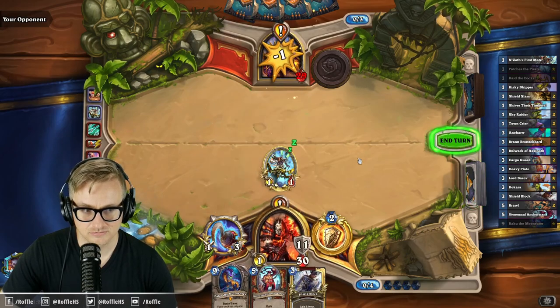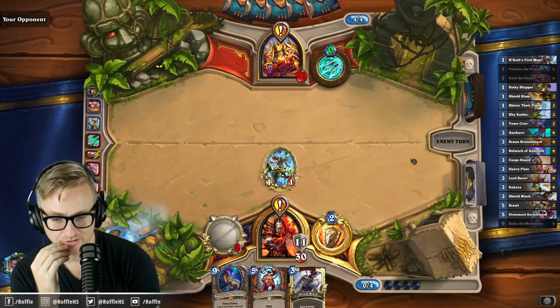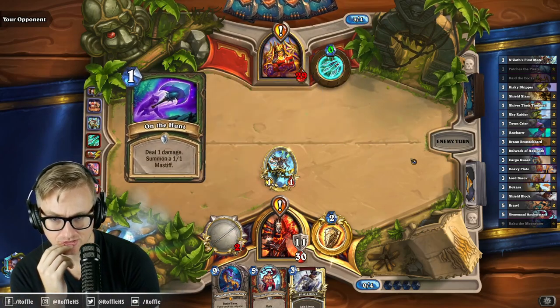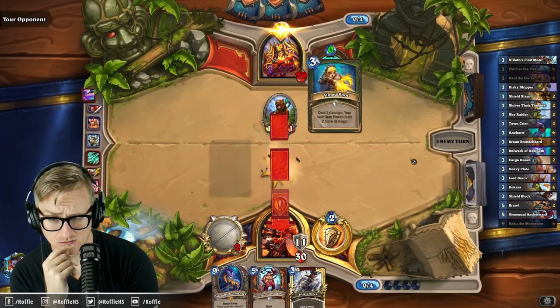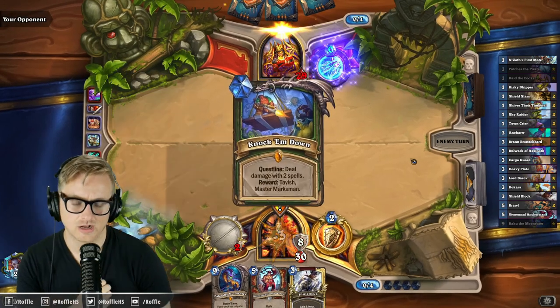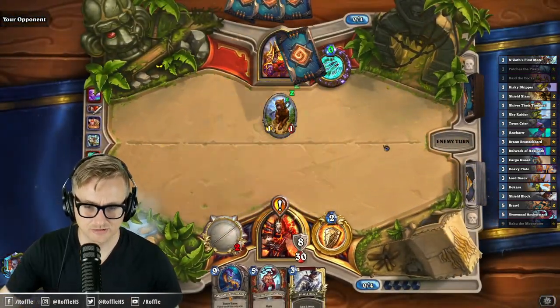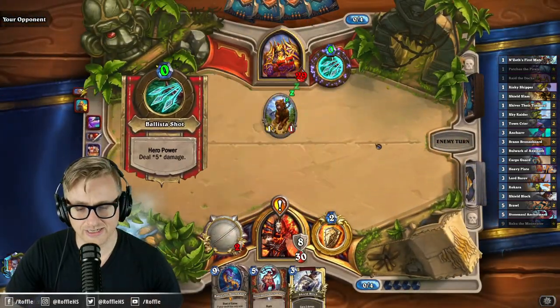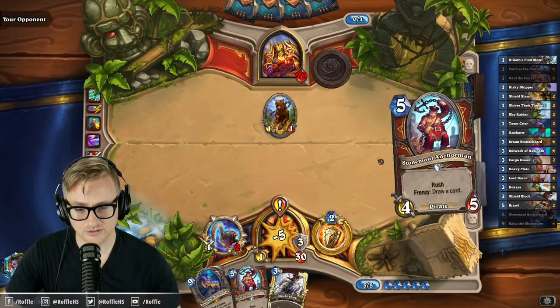I don't think I want to draw the weapons yet, so I'm just going to play this for some armor. Next turn I theoretically draw two cards — because they played the minion. I need to find an answer for the Tavish though. I don't currently have one. That helps.